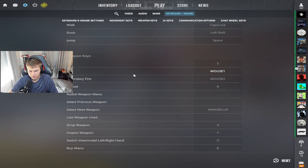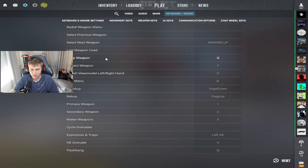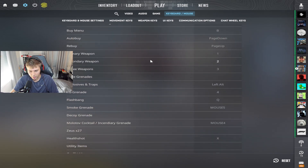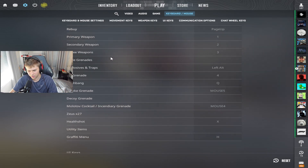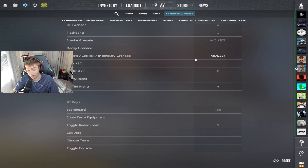For weapon keys, E for use. I have mouse wheel up for next weapon. You want to have all your stuff bound on keys. For drop weapon, I have G. For inspect weapon, F. I have O for changing my hand, but it's not really necessary. Primary weapon 1, secondary 2, melee 3. Don't cycle grenades — you should never be cycling grenades. For bomb, I have it on left alt. HE grenade: 4. Flashbang: Q. Smoke: mouse 5. Molly: mouse 4. I don't have decoy bound, but I'll put it on period now.